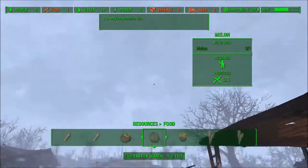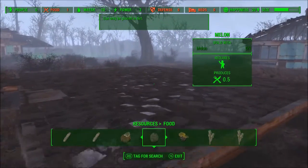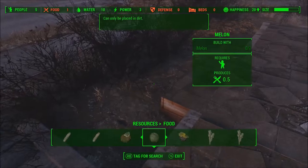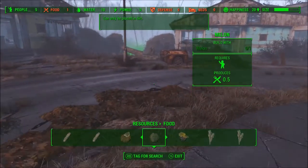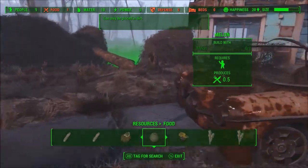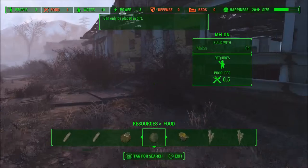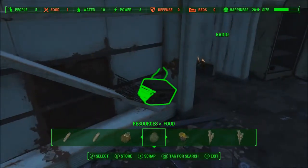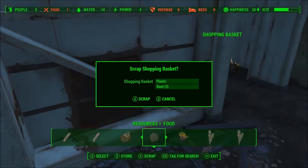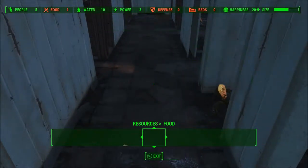It's nice having some actual rain in a Fallout game. I mean, I think we had that in New Vegas, but only in the Zion DLC — Honest Hearts, there we go. That gave me one of my favorite weapons ever. So one would think I'd be able to remember it better, but apparently not. That's not how my brain works.